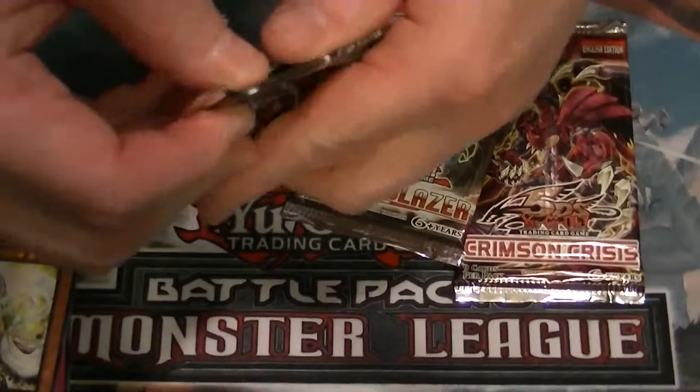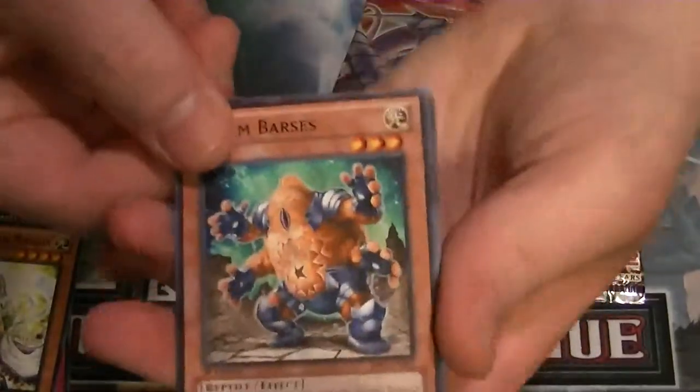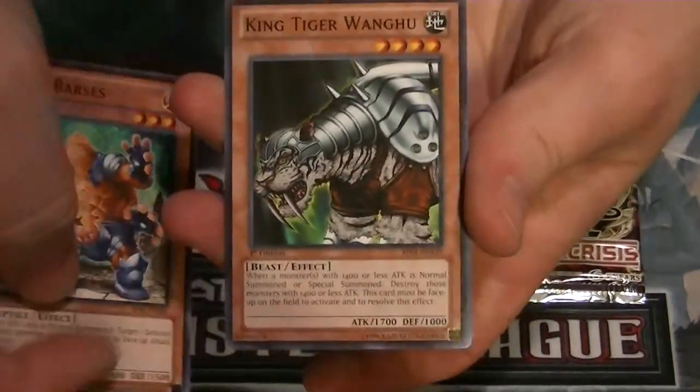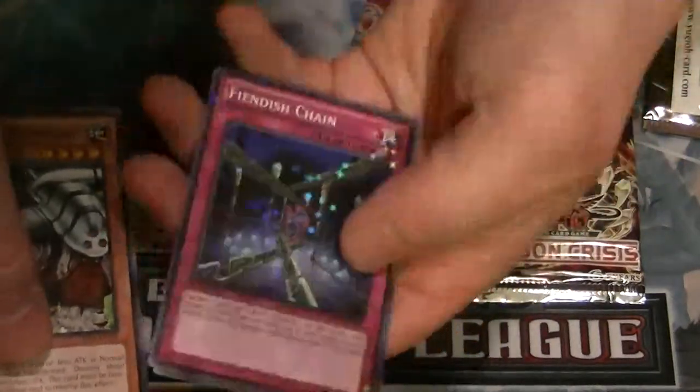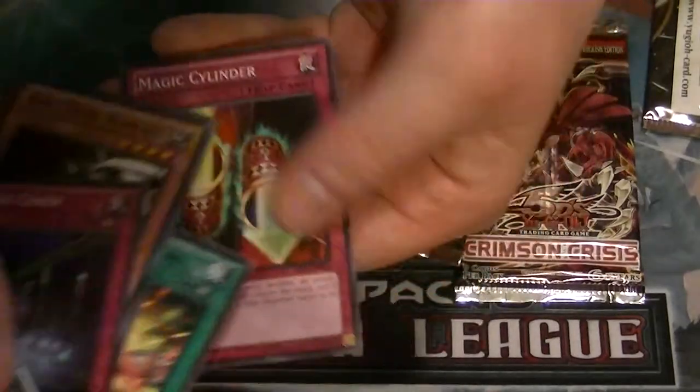Last pack of that. We have Worm Barsus, King Tiger Wanghu, a Star Foil Fiendish Chain, a rare United We Stand, and Magic Cylinder.